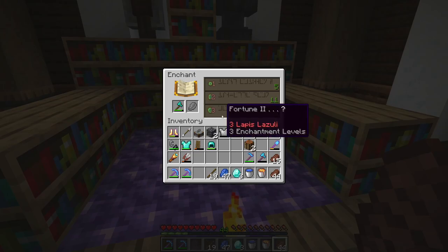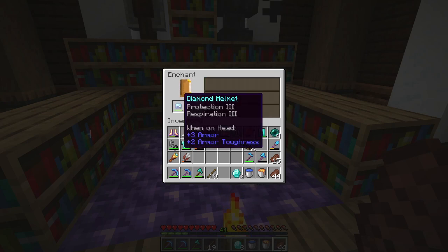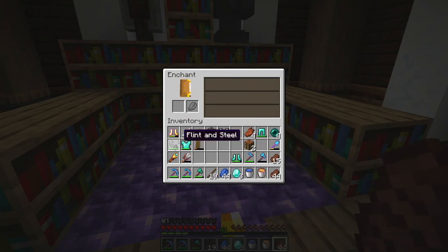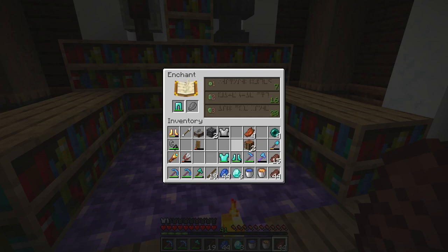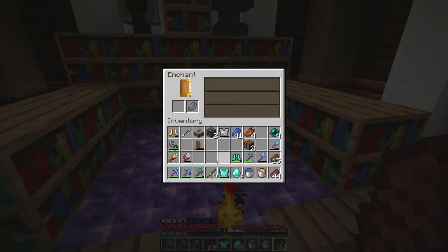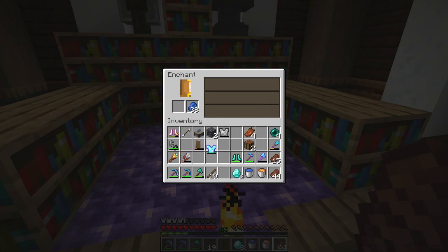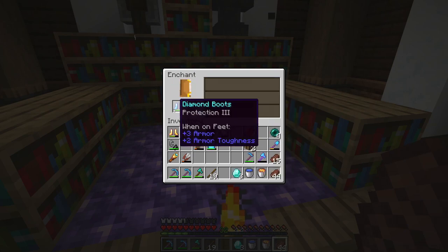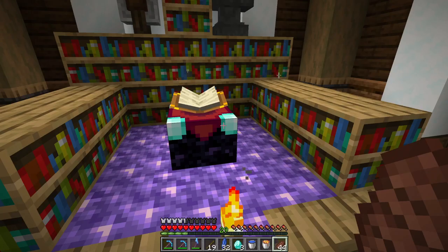So let's enchant all of our diamond armour and see what we get. We'll go with the helmet first — Respiration 3 and Protection 3 as well, that's pretty good. The boots — Protection 3. Where's the Protection 4? Have they nerfed enchanting tables? Am I just really unlucky? Because I haven't seen that at all today — that's pretty bad going. The chestplate — Unbreaking 3 and Protection 3 again. Where's Protection 4? Protection 3 on the boots again. Unbreaking 3 on the axe as well — that is a good axe. The only thing that could have made that better was Silk Touch.